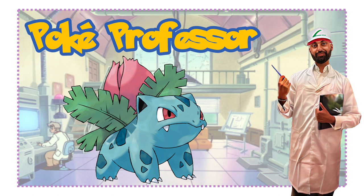Ivysaur has a growth in terms of 0.3 meters — its height is now three feet, which equates to one meter, and its weight is 28.7 pounds, which is 13 kilograms. So it gets a bit heavier. In terms of its aesthetic, its bud is now blooming into a pink blossom flower at the end. Something quite notable about Bulbasaur — in terms of it being quite territorial — is also evident within the anime as well.